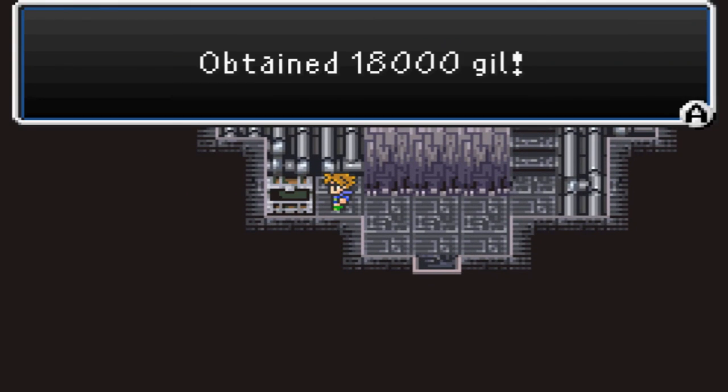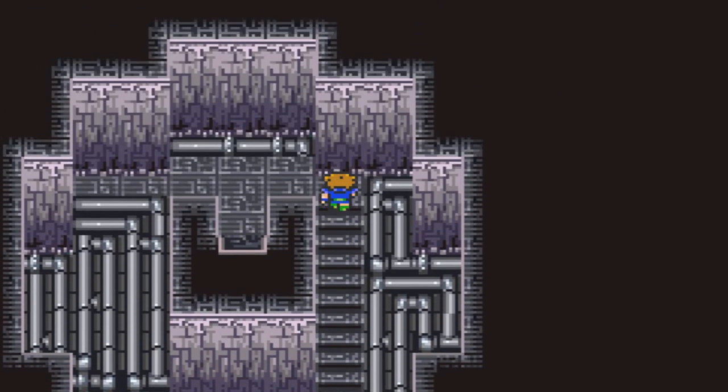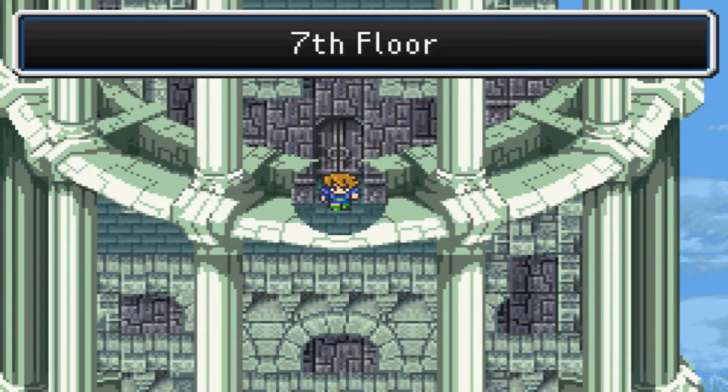Let's go ahead and grab this chest — for 18,000 gil. I love it. And I'll go ahead and stop right here. I'm pretty sure we're nearly at the end of the tower, so then I'll go over my level grinding — I'll take care of that between episodes. And then we'll reach the top of the Barrier Tower to destroy the generator. Next time on Let's Play Final Fantasy V Advance. This has been MrMovies87 signing off, guys — have a great day and thanks for watching.